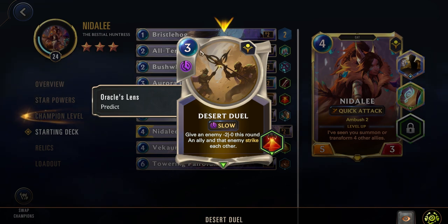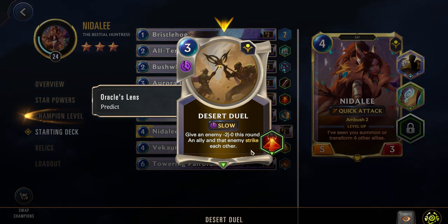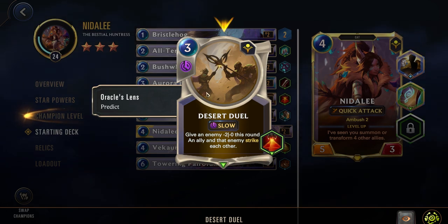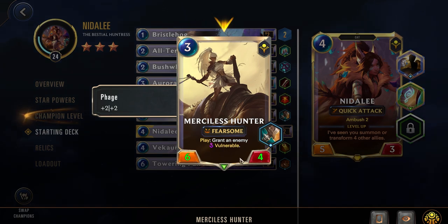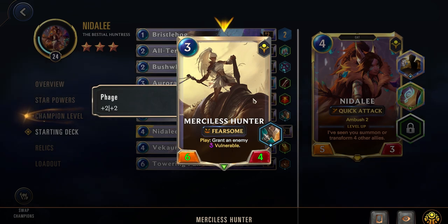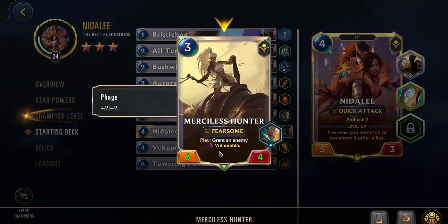Next up we have Desert Duel — a 3-cost slow spell. Give an enemy negative two power this round, an ally and an enemy strike each other, and it has Predict. This card is fine, gives you a bit of removal. I don't personally really like it in this deck, but it's a decent removal spell. Next we have Merciless Hunter — a 3-cost 6-4 with Fearsome. On Play, grant an enemy Vulnerable, and it has Phage. This is a decent card — Vulnerable is very strong for this deck, and the Phage will carry over whenever you transform this unit, so it's overall just a pretty solid card.